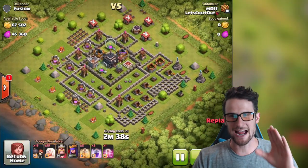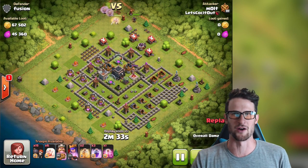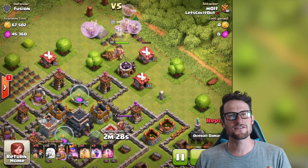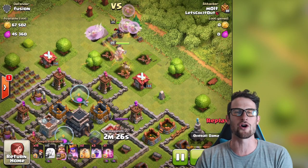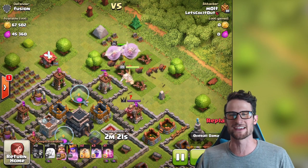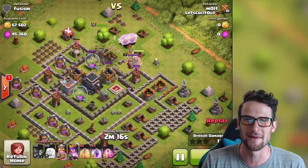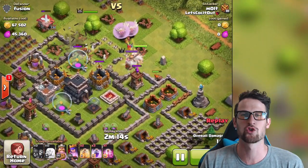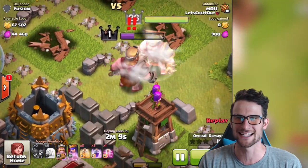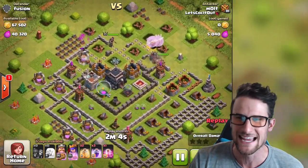Here's the first one, and I think this might be the most rushed base on Rush Get Crushed so far. We're gonna drop both of our heroes up here at the top, and each of them has a group of healers focused on them. But now they're completely ignoring the queen — they're all on the king because he's the one taking damage. I spam my wall breakers and they come in and absolutely crush it.